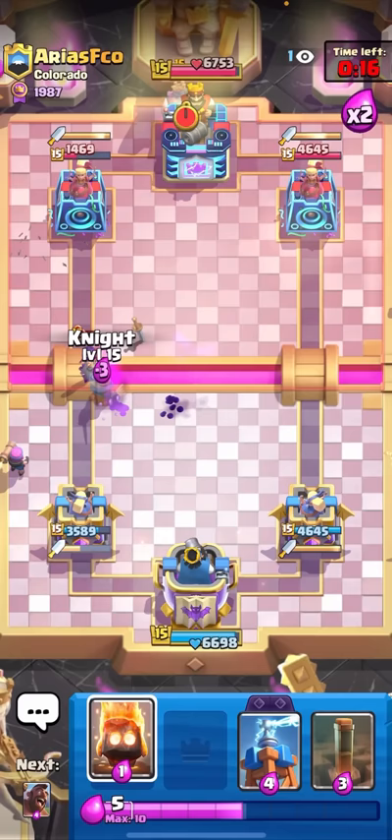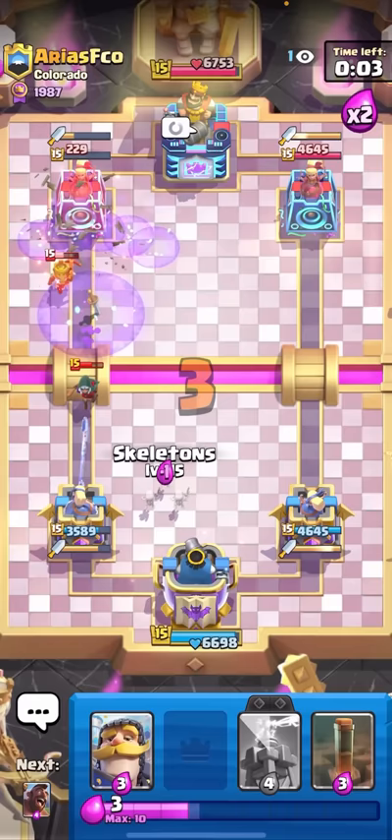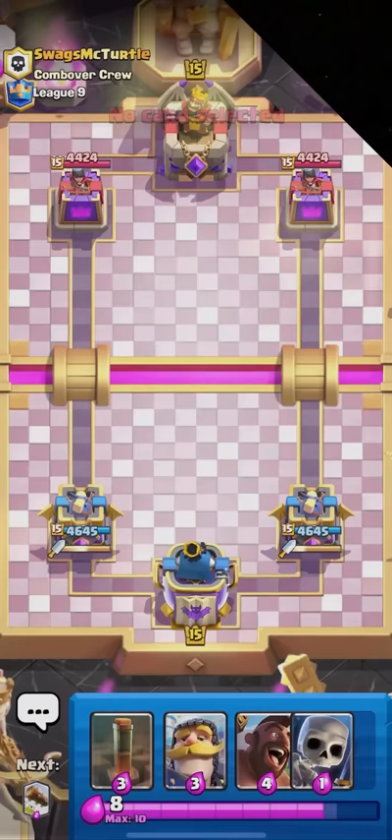I can just go for Knight plus Hog Rider at the bridge. I also have the Evolved Firecracker. He wastes a Fireball - this is definitely an Evolved Firecracker at the bridge. Nice! I get one splash, maybe two if I'm lucky - the double splash right there! And then I can just Earthquake to finish off the tower. GG!